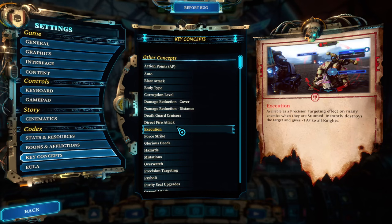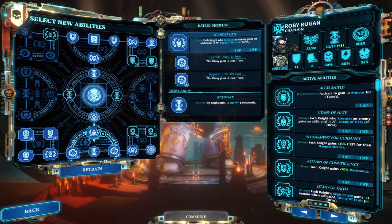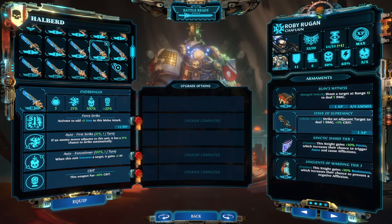Tip number five: I wish I had understood the importance of stun and action point shifting — the two single strongest concepts for building your characters. Executions happen when the stun bar of an enemy is filled. Most organic enemies can be stunned, and once stunned the next attack will automatically be a crit, giving you the option to execute. Clicking execute gives an AP to all knights. This scales with abilities like the chaplain's ability to give an extra AP to the executor three times per turn.